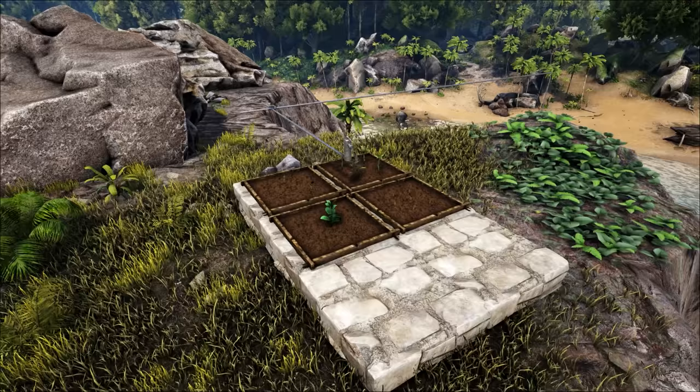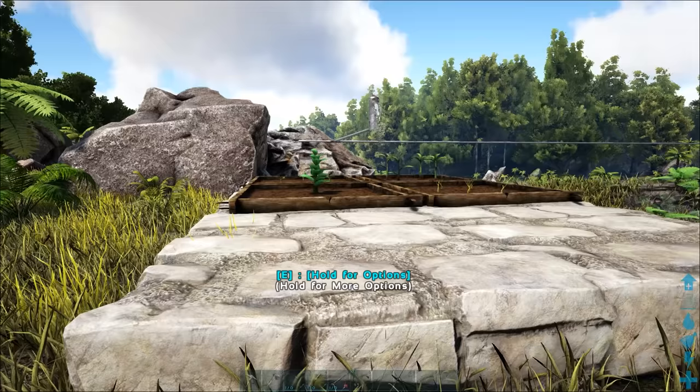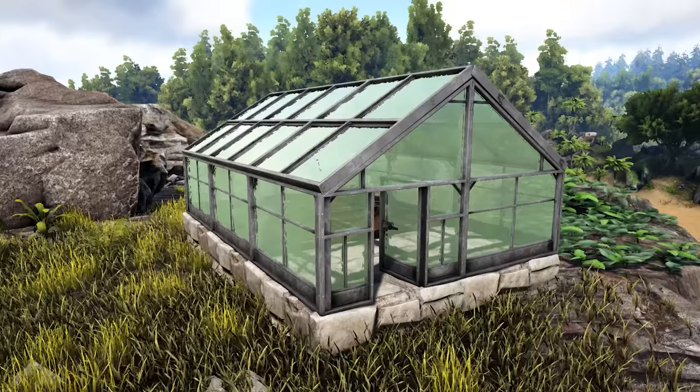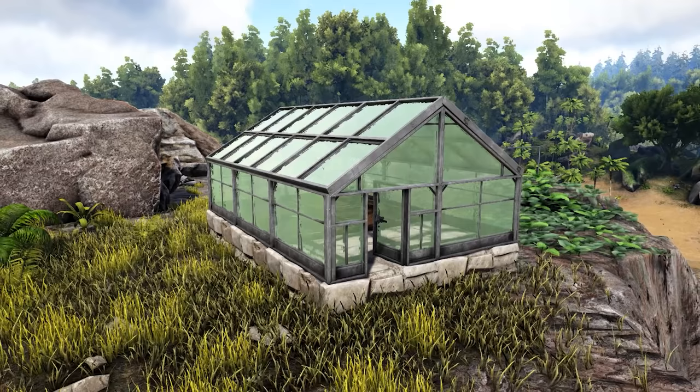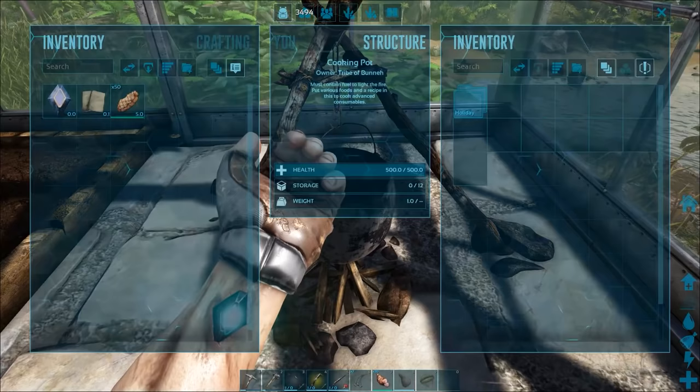Tip number eighteen: crops are important. Start growing your crops early on to avoid a bottleneck in the future. You're mainly going to need rockarrot, citronal, longrass, and savoroot, as these are used for crafting kibble and other special recipes in the game. Crops need to be planted within a crop plot and provided with water and fertilizer in order to grow. Placing them inside of a greenhouse will provide a greenhouse effect, which further boosts their growth rate and crop production.